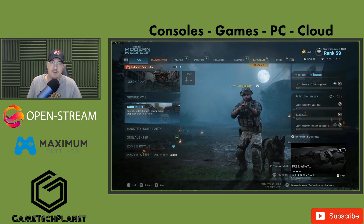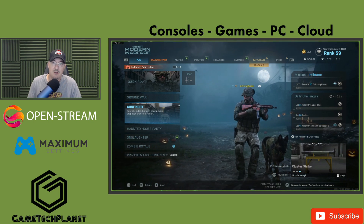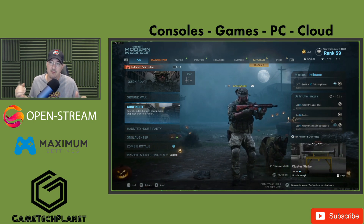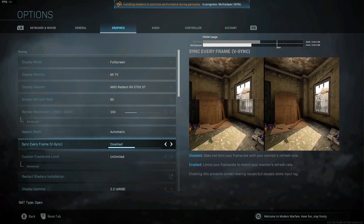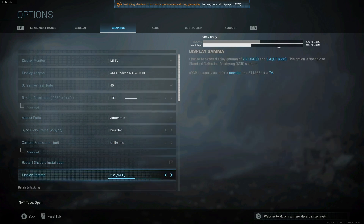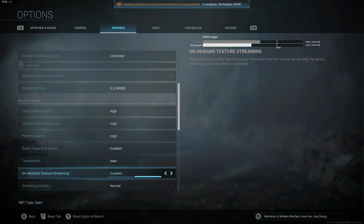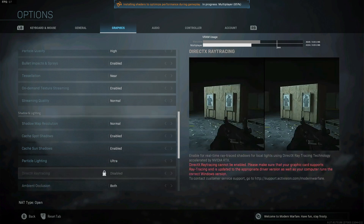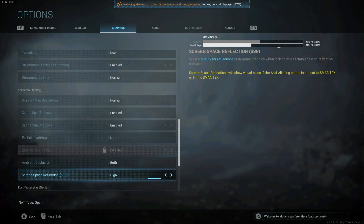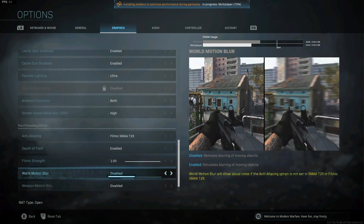I thought it'd be fun to make a video on Call of Duty Modern Warfare showing that off a little bit. Let's jump over and take a look at the settings we're running at. In our settings here, we're full screen 1440p, streaming at 1440p, 120 unlimited frame rate, pretty much maxed out on all settings — high on everything. The only thing on normal is the shadow map resolution. Everything else is bumped up and motion blur is turned off.